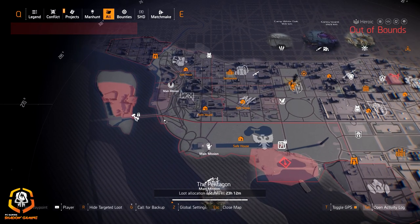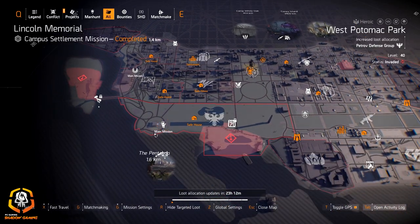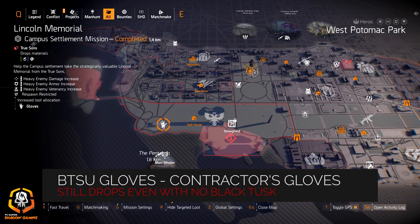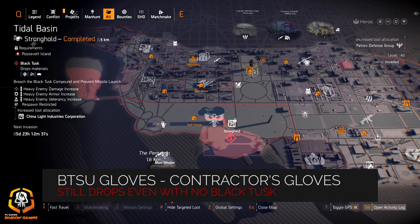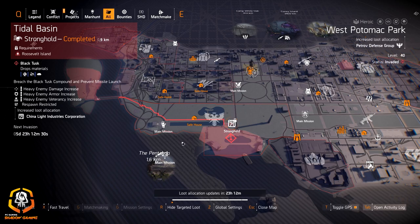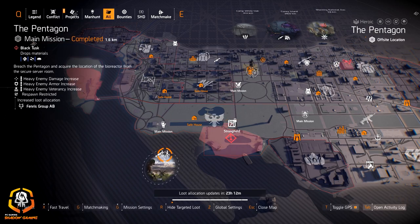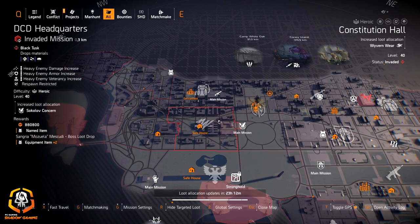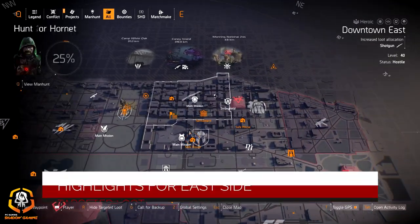Walker Harrison coat at Foggy Bottom if you're looking for the Chain Killer. We also got Seska at Roosevelt Island for that 10 crit hit chance one-piece. Gloves at Lincoln Memorial if you're looking for BTSU gloves or Contractor's gloves, same with Petrod Defense at West Potomac Park. China Light at Tidal Basin if you need that 10 explosives damage from the one-piece, Fenris for 10 AR damage at the Pentagon, and Wyvern Wear for 10 skill damage from one-piece as well.